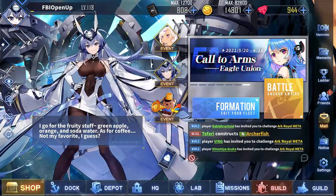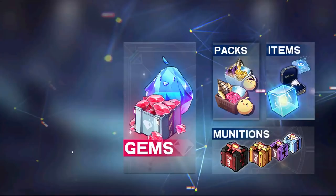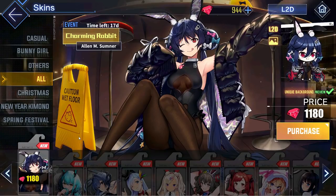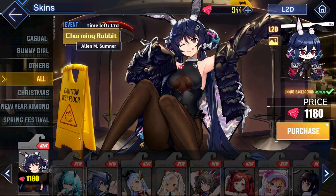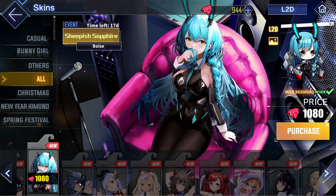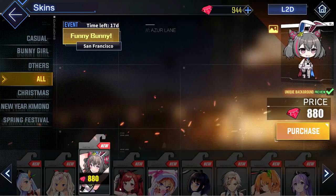To kick things off, there's a bunch of new outfits this time around. Manju really did us dirty by releasing an Eagle Union event with the theme being around bunny girls, and then not including a North Carolina or Washington bunny girl outfit. That was a horribly missed opportunity, Manju. Anyway, there's a bunch of other bunny girl outfits to choose from — L&M Sumner has a Live2D, Boise also has a very good Live2D, and there's a bunch of other bunny girl outfits for the other event ships.